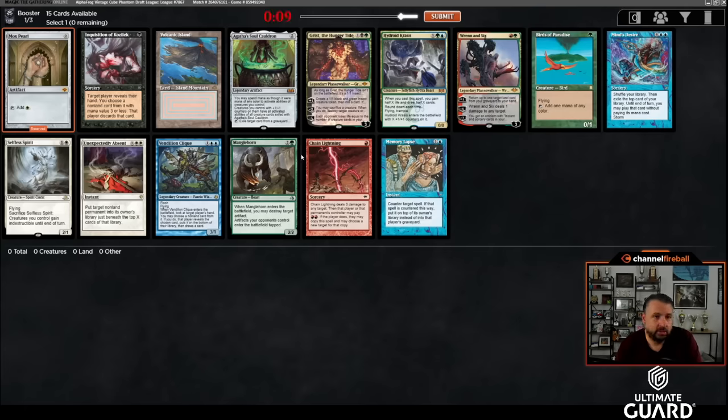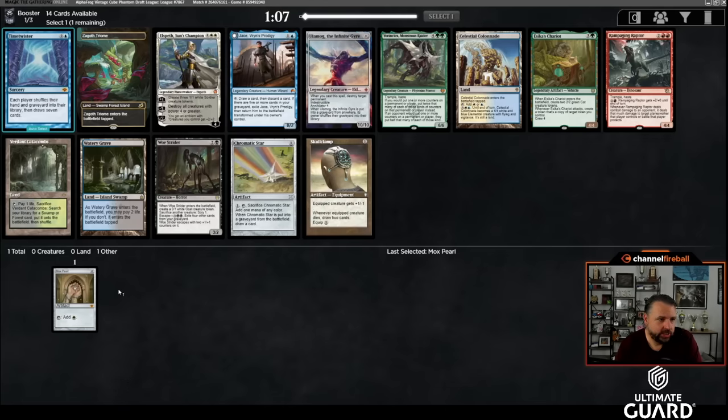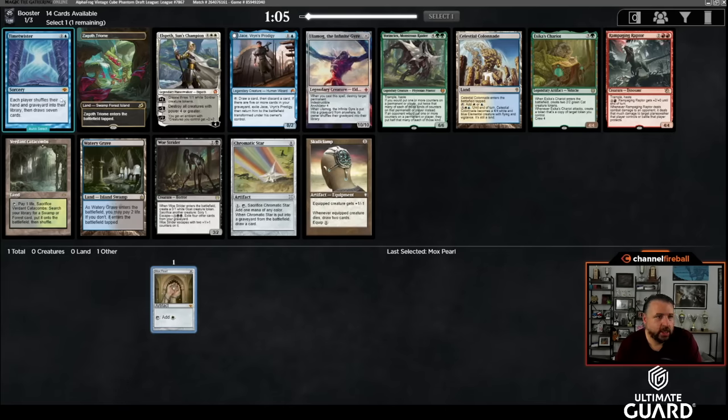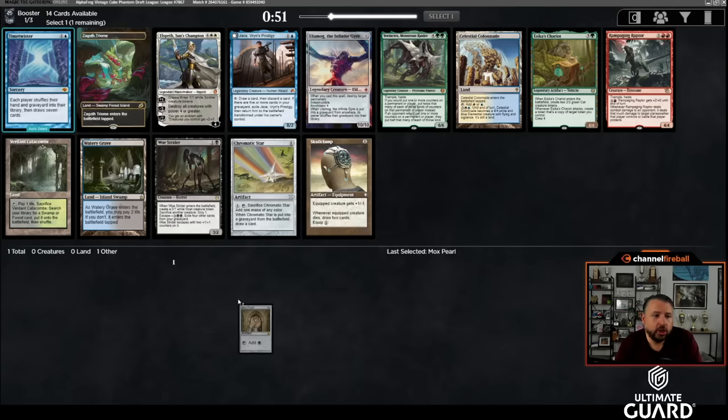Memory Lapse, yeah this is more than fine — and is that a Time Twister I see? It is! It's funny, for a long time Time Twister was kind of the 'fake' piece of the Power Nine. Of course the real nine are Lotus, Ancestral, Time Walk, and the five Moxes — but maybe Time Vaulter or Library of Alexandria is the ninth. In Cube, I actually think Time Twister has gotten much, much better.